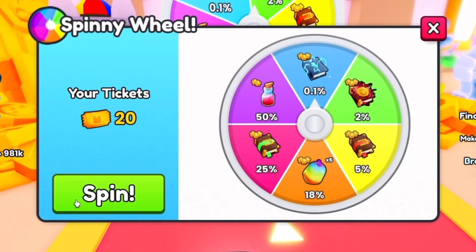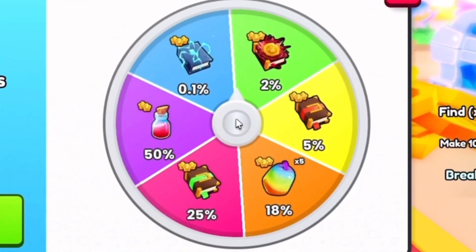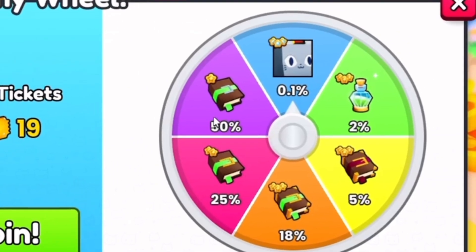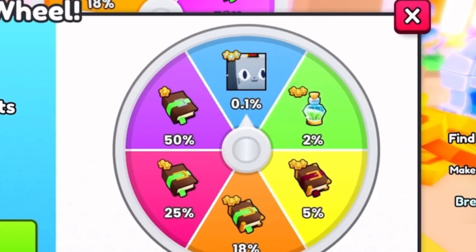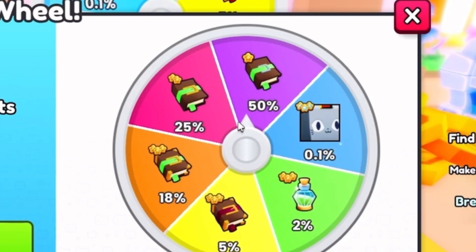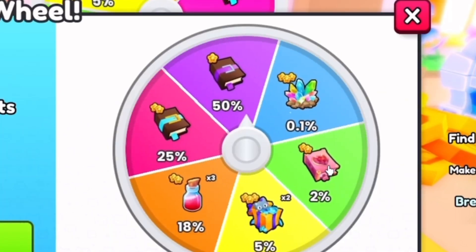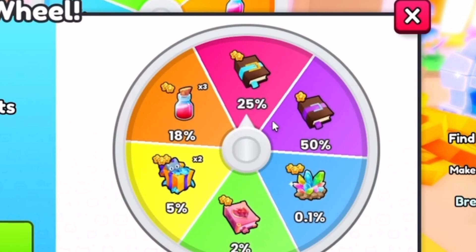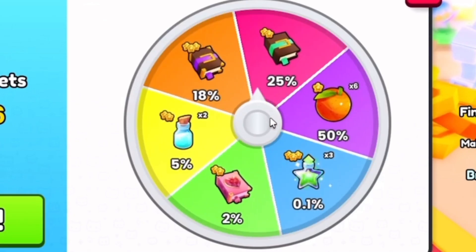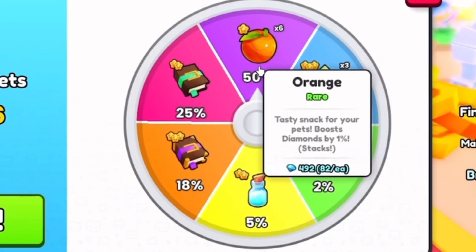Let's start doing this. First spin — it's not even an option here. We get damage free potions, okay, that's good. Oh, it's on here, can we get it? Right next to it. Spin again. Oh, diamonds free, nice! Spin again — if we can get that I'm gonna be so happy. We got oranges, come on.